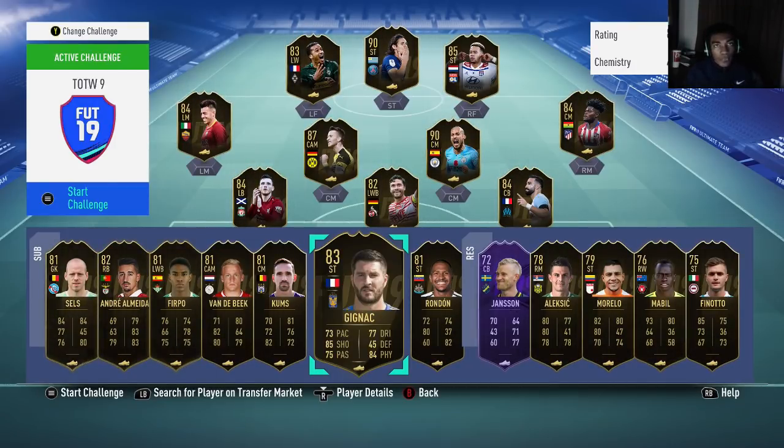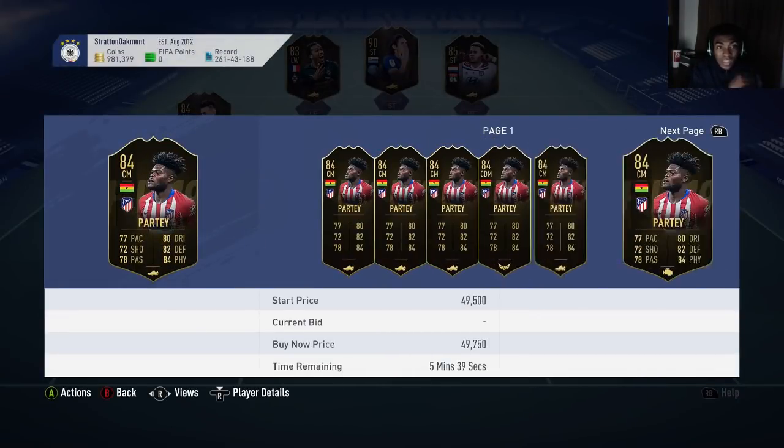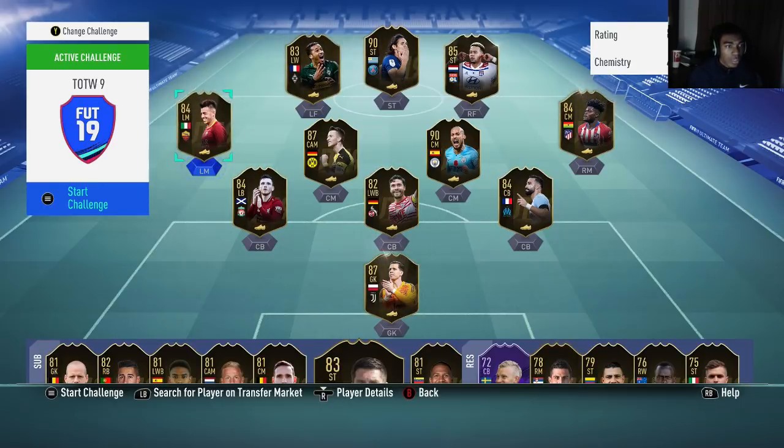Gignac is priced around 19,000 coins — he's French, so he's very usable for SBCs. His stats are super good. Rami, El Shirari, and Alisson are next up as good investment picks. Partey is a really good player — I've been using his FUT Champions edition card and he is fantastic and ridiculous in-game. Alisson is a Bundesliga player so he'll automatically go up with the Bundesliga Player of the Month. El Shirari and Rami are great players who will be used in the Weekend League.